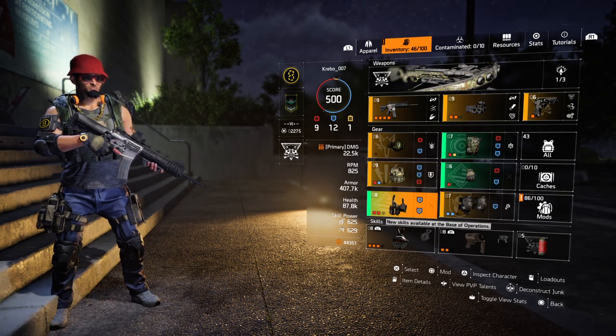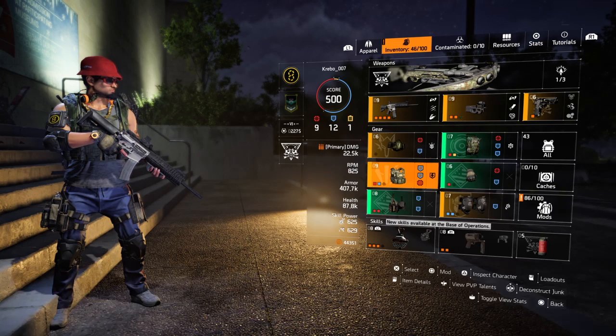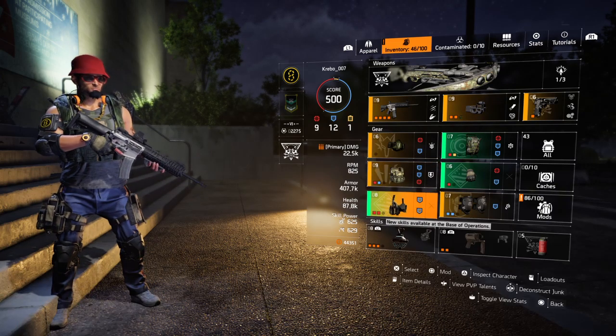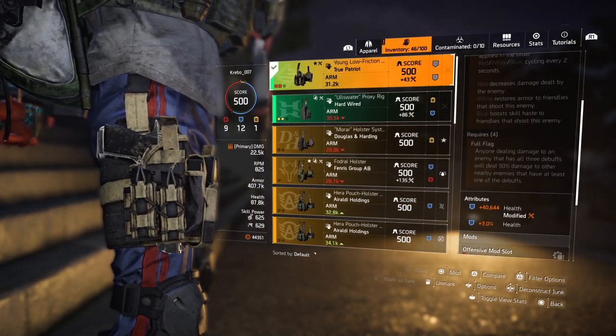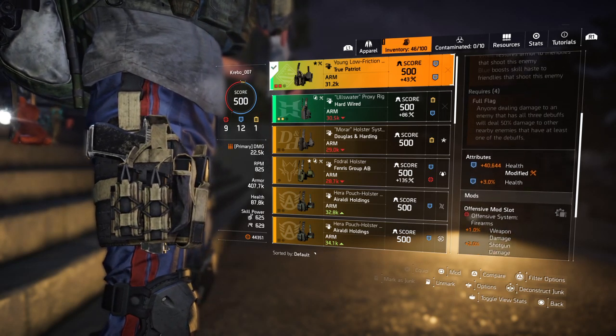For the holster I'm using 2Bs through Patriot. I'm only using that for the 10% armor buff. I've selected 40% health with 3% on it, so I thought health would be the better option to put on there.